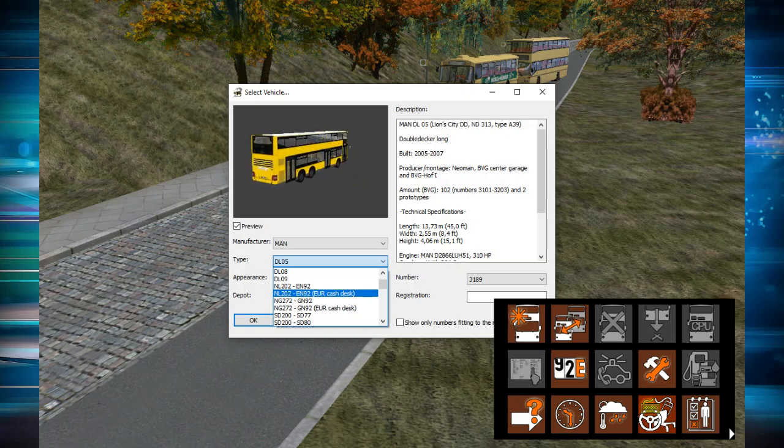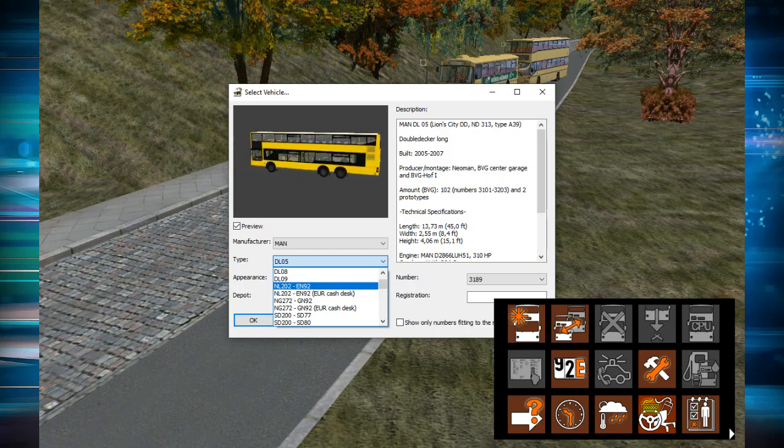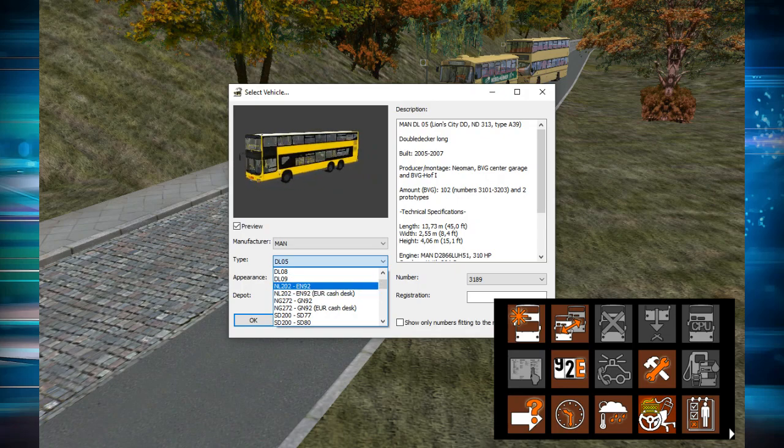So you get both single and double deckers, and even a bendy bus, which is always nice. You have loads of variety in the buses, not only the routes. Today we're going to start easy — it's always easier to start with the single decker because they're a lot easier to drive and have a much faster acceleration rate in the game than a double decker. So today we're going to go for the NL202 EN92.